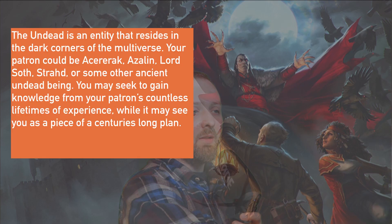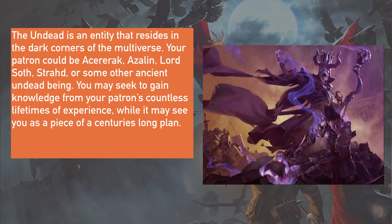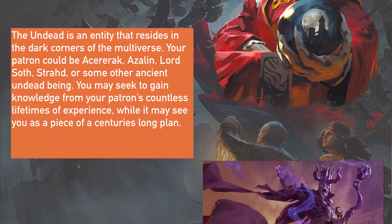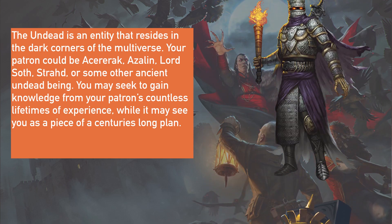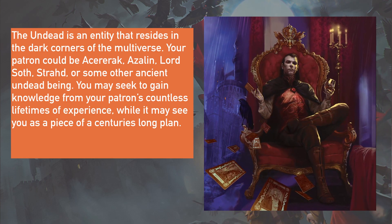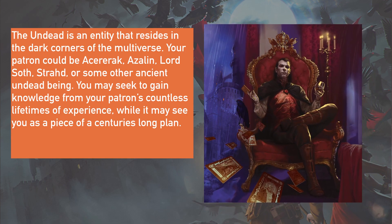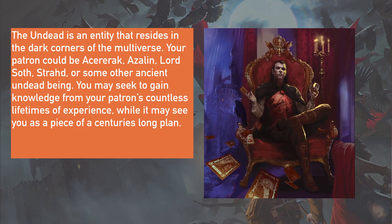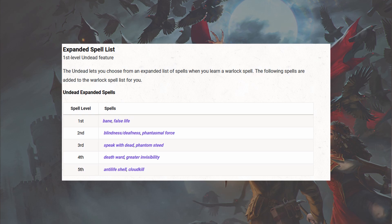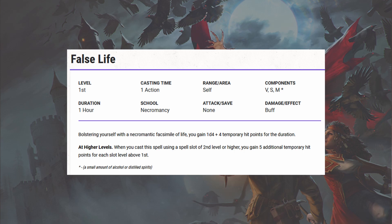Starting out, the description goes that the Undead is an entity that resides in the dark corners of the multiverse. Your patron could be a Kerarach, Azalin, Lord Soth, Strahd, or some other ancient undead being. You may seek to gain knowledge from your patron's countless lifetimes of experience, while it may see you as a piece of its centuries-long plan. For the spell list, at first level you get Bane and False Life. False Life is a great way to boost up your temporary hit points, and it does scale with levels, so that's always very helpful with a Warlock.